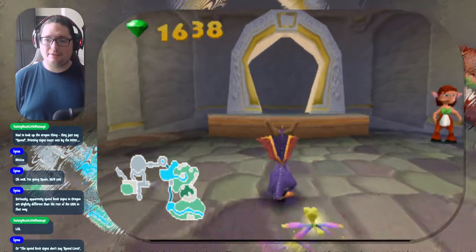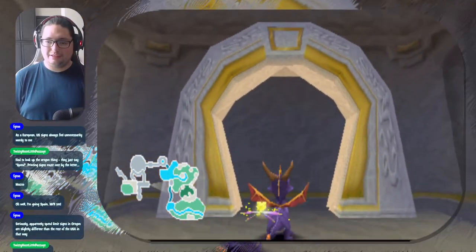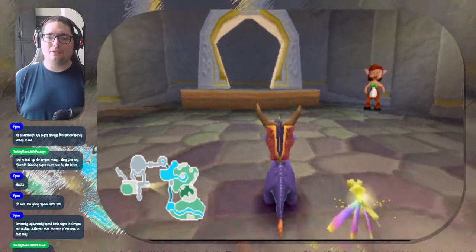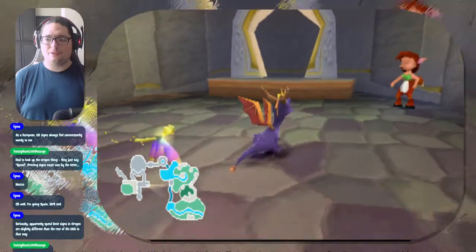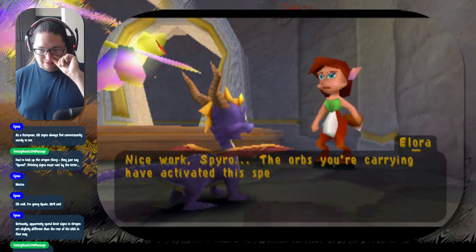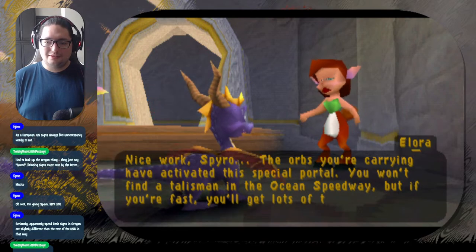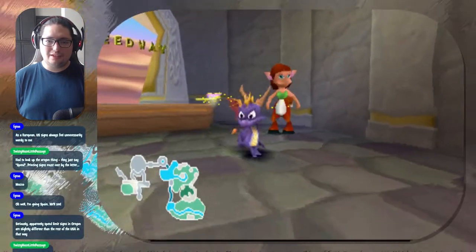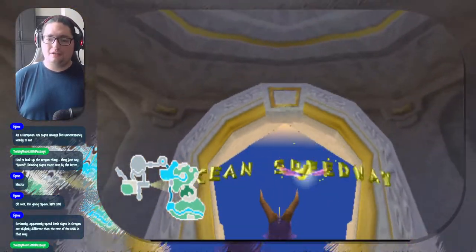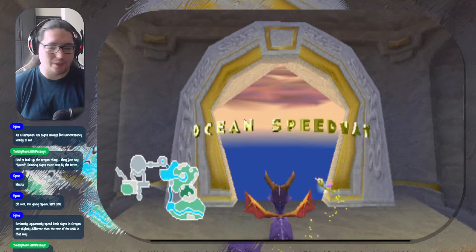And here we have something different - portals are actually deactivated here. So we have to meet a certain objective in order to activate the portals. Let's talk to Allura here. 'Nice work Spyro - the orbs you're carrying have activated this special portal. You won't find a talisman in the Ocean Speedway, but if you're fast you'll get lots of treasure. Have fun!' So yes, instead of flight they're actually called speedways now - same basic idea but there's a little more to it. Let's go.